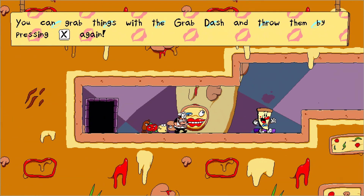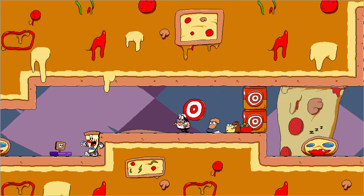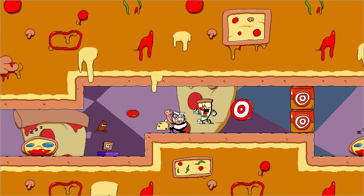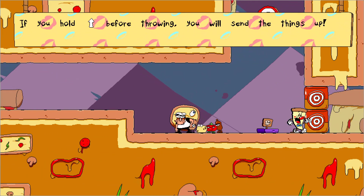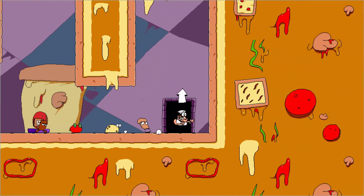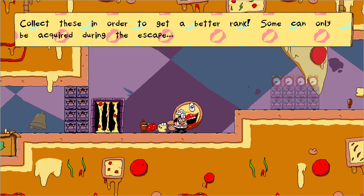I have a hot dog friend. What the heck is that thing? X grab, dash and throw them, bye. Attack? Oh okay, I see through here. Excuse me? Did it! If you hold up before throwing, you will send them up. Okay, I see what I have to do here. Hey, I did it! What the heck is that thing? Collect these in order to get a better rank — some can only be acquired during the escape.